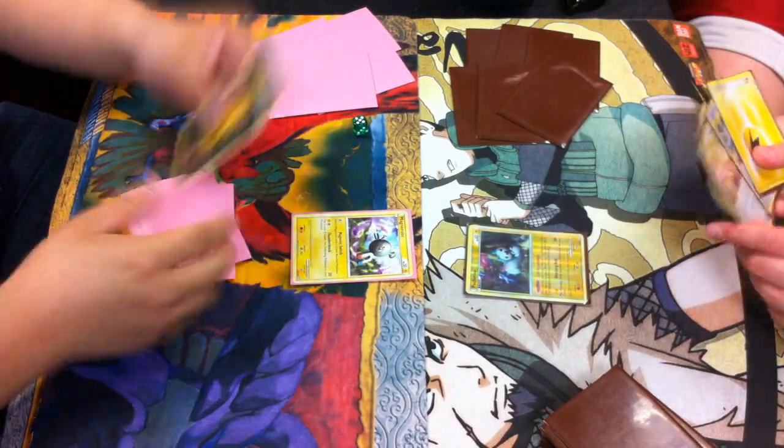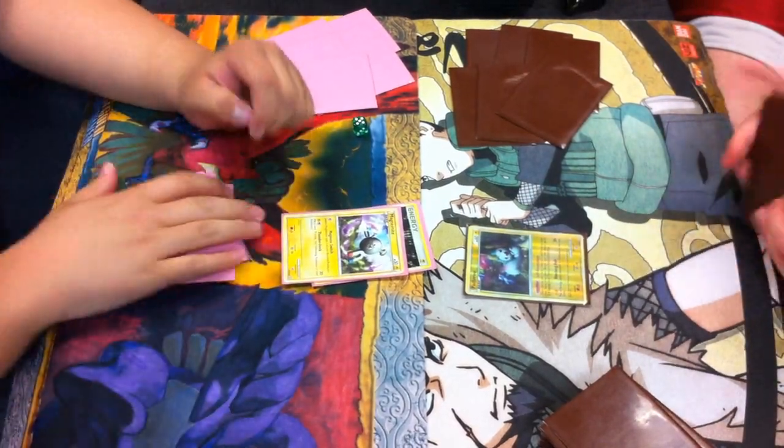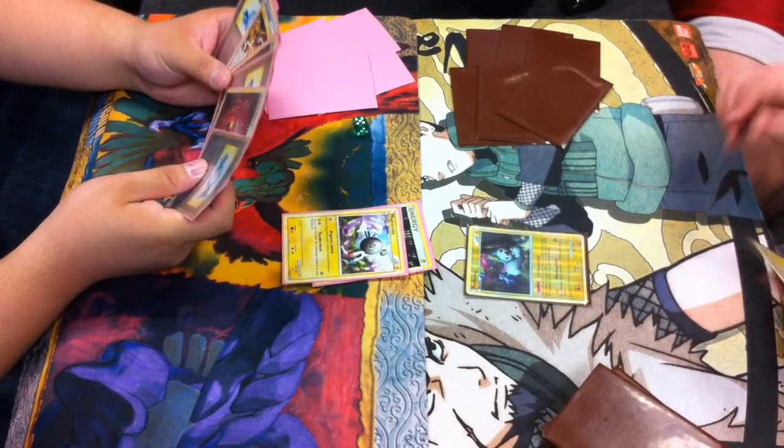Ian, Tyler goes first, he whiffs, he attaches Electric Energy to Magnemite, and he can't do anything else.